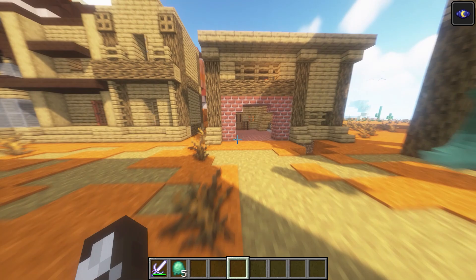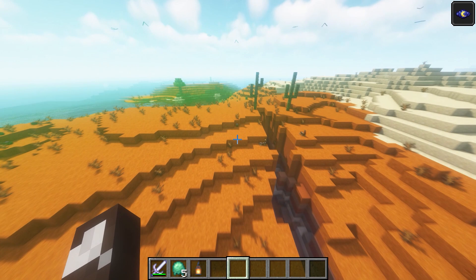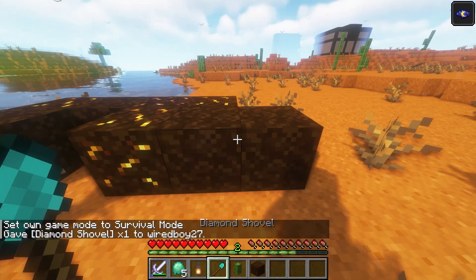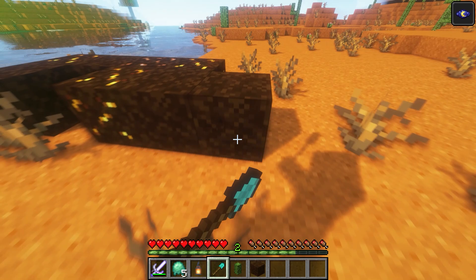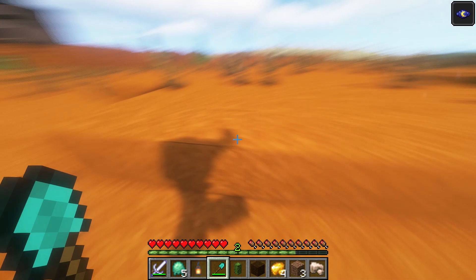There are also some items here — the cowboy hat, and I believe there are also boots and crossbows. Taking a look at the environment more generally, we've got a saguaro cactus. There's also pay dirt, which can drop gold and iron. Another type of cactus here is the flowered barrel cactus.